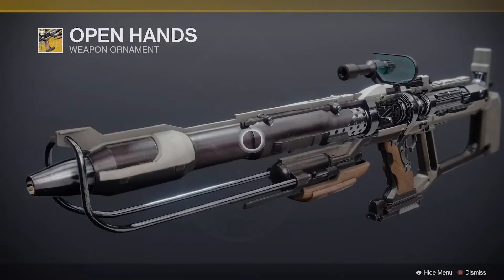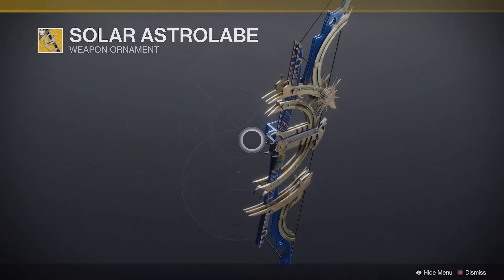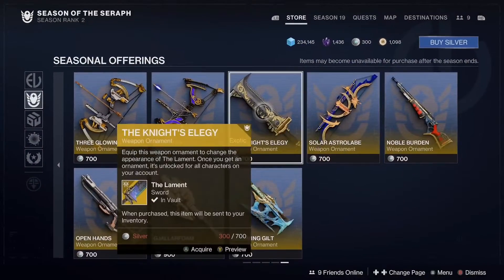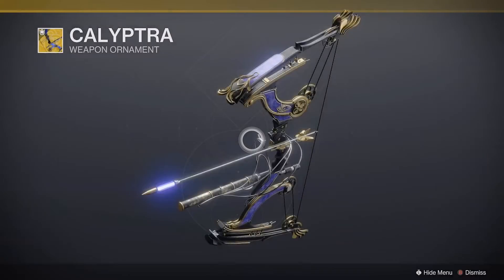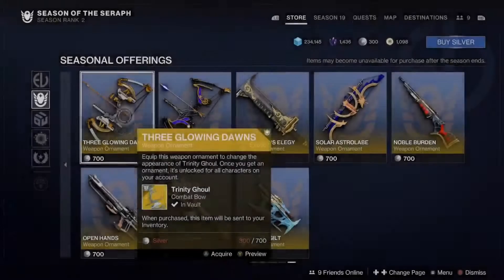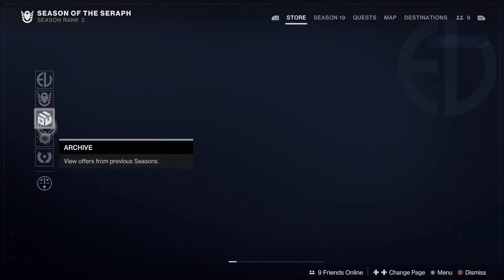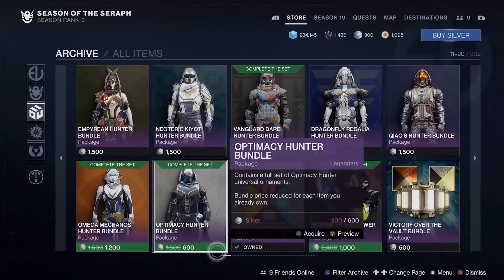Oh we didn't see all the weapon ornaments. That Lawrence Driver one... that one for Tiki's Divination — I didn't even know that was an exotic. That's how you know I'm getting old. The Night's Edge. Cleopatra — oh my god, Lee Monarch, make people use it more. All these bows — Trinity Ghoul, that's the best bow hands down. We already looked at the Gallihorn.